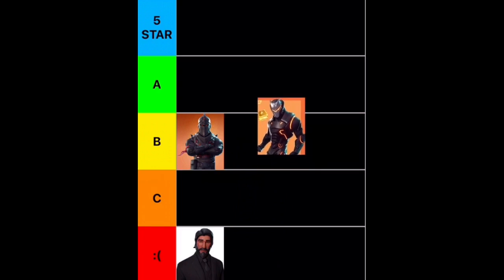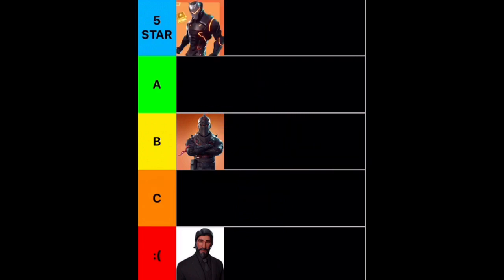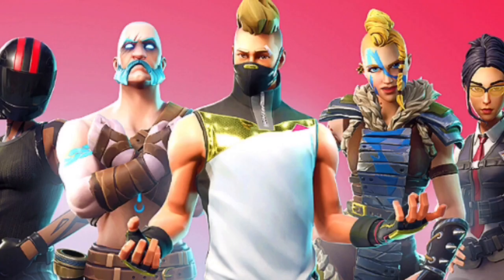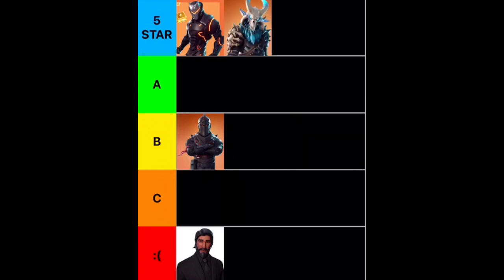Moving on, we have Omega. This is one of my favorite tier 100 skins — he's going to go into 5-star, mostly because I loved the Season 4 season so much. It was really good, and he was just a banger skin. Next up, we have Ragnarok, the Season 5 tier 100. Honestly, Ragnarok is also a 5-star. Both of these guys are really good, especially in their final forms — they look epic.